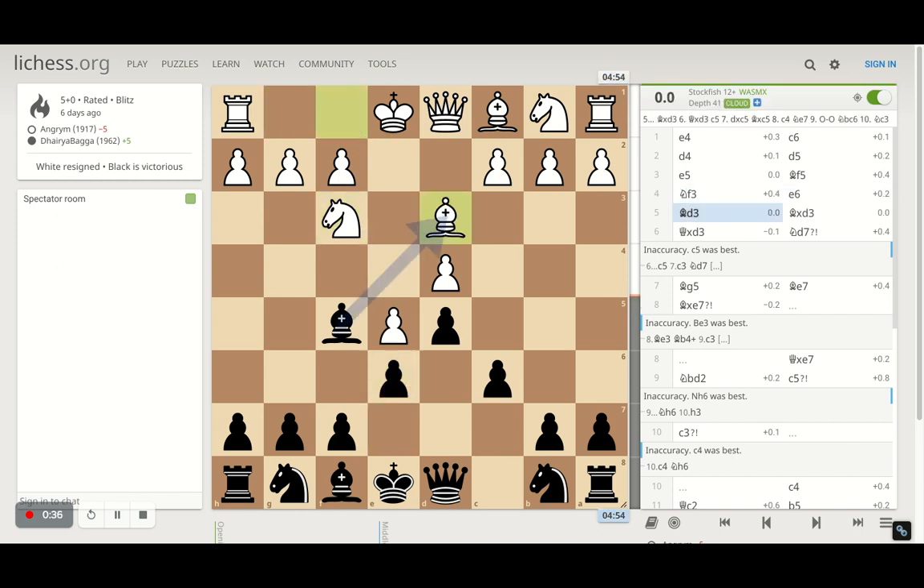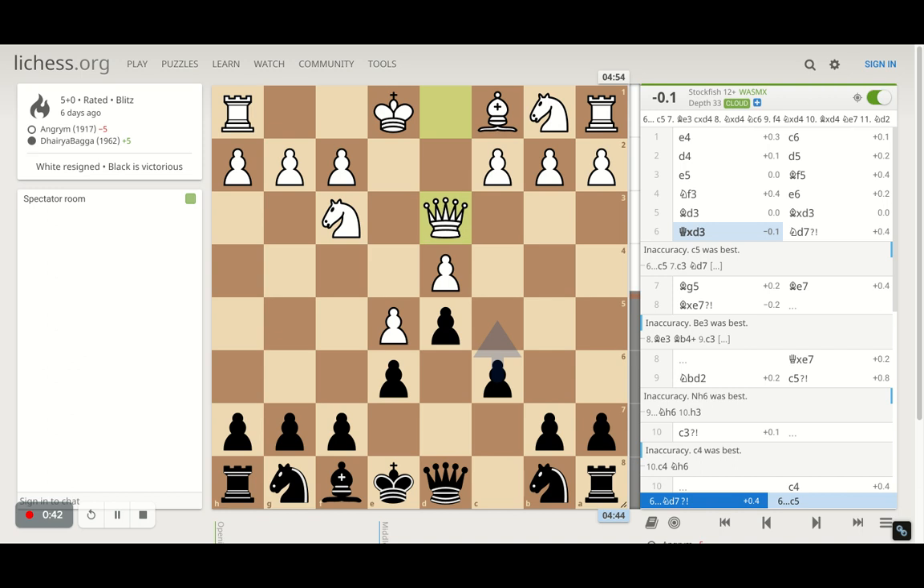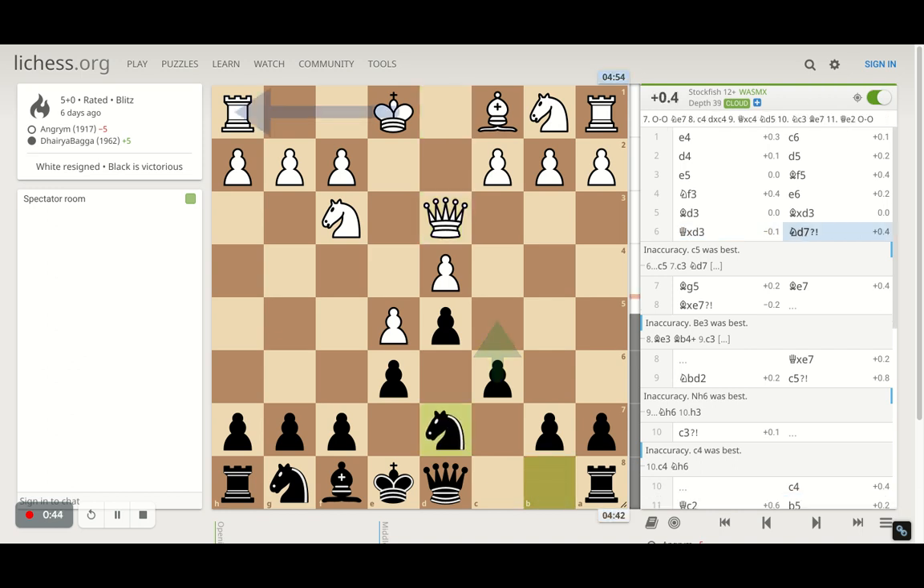Now opponent plays bishop d3, trying to develop the light-square bishop and preparing to castle. Here we exchange bishops, opponent takes back with the queen, giving check, and I play knight d7.